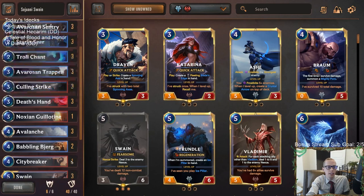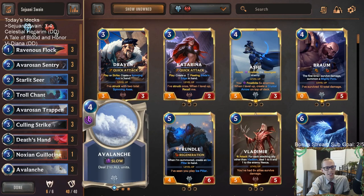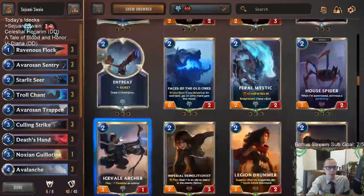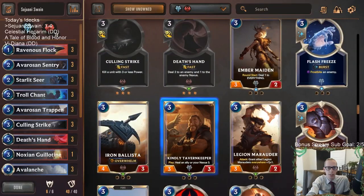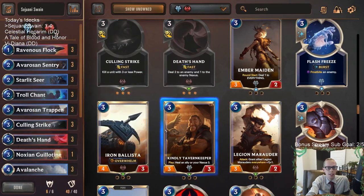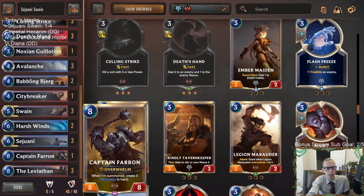Against the Lucian/Senna deck that's playing all Lucians and Sennas, you need to draw Avalanche — that was the key card and we didn't draw it. You could consider Kindly Tavern Keeper against the Bilgewater deck that dealt 17 Nexus damage to us, but I don't really want Kindly Tavern Keeper over other cards in other matchups. It's just the one matchup where you'd want it, and you may not even draw it in time.